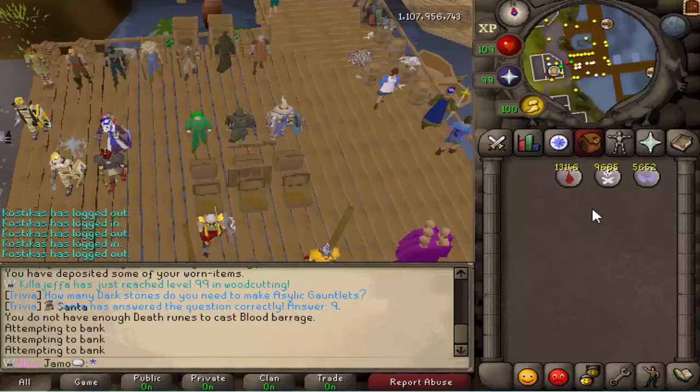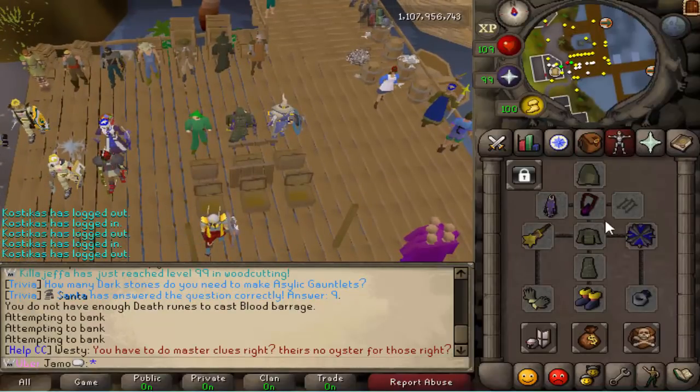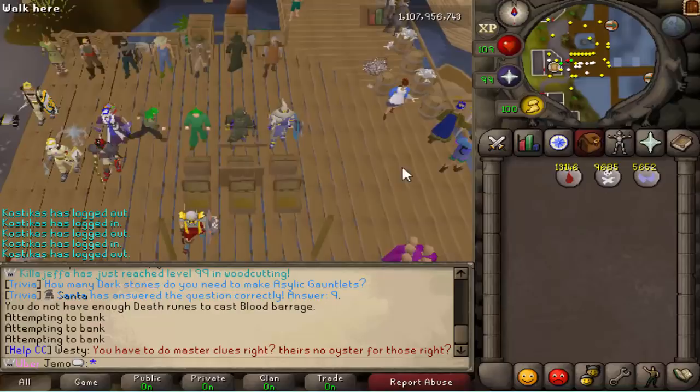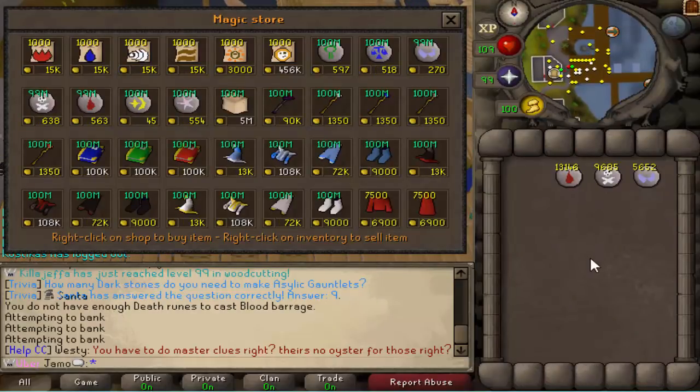The good thing about the Rise of the Six minigame is that it's pretty easy to do. You can use multiple different sets of gear, but I recommend using Blood Barrage, so you're going to need 92 magic. The good thing is you can pretty much just make a brand new account, get to 92 magic with all of the gear and whatnot, and be ready to go.